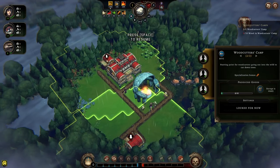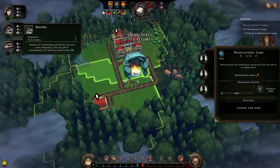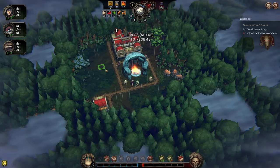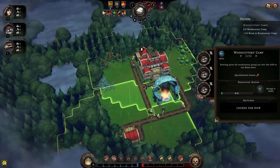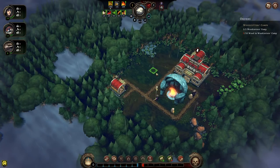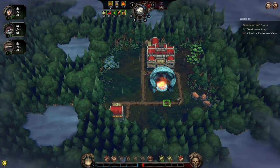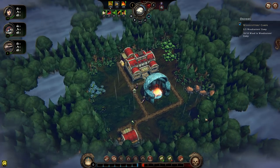These woodcutters aren't doing anything because I haven't put anyone in them to work. We can see the sigil above them saying no workers are assigned. The woodcutter's camp is a starting point for woodcutters going out in the wild to cut trees, with a specialization bonus of wood. The beavers, I happen to know, are hardworking, gifted woodworkers who enjoy engineering, so I'm going to put the beavers in there as a priority. This worker has a 10% chance of doubling their yield.